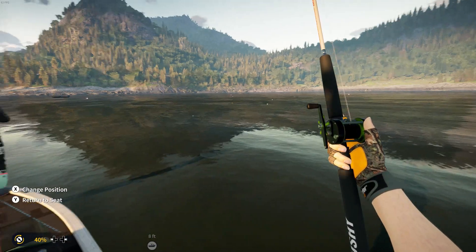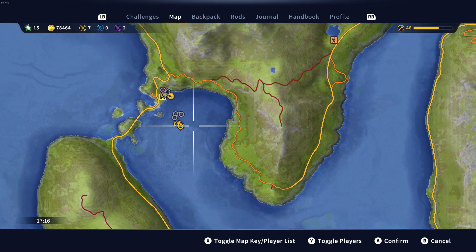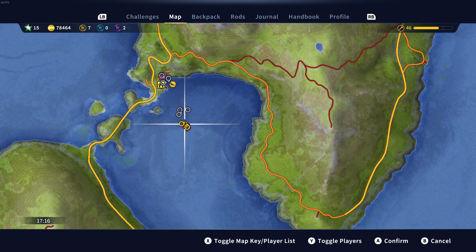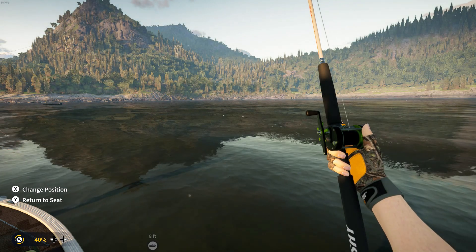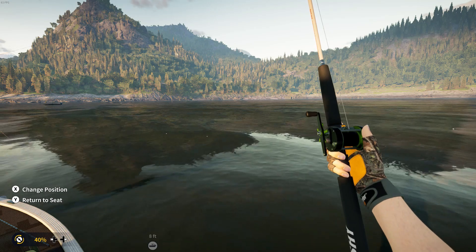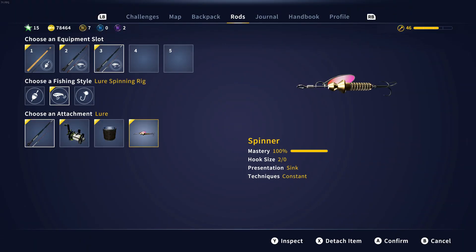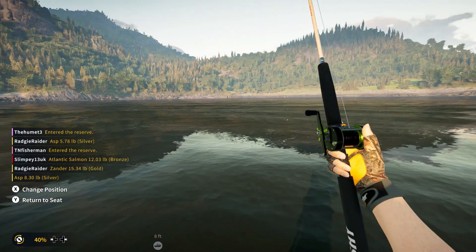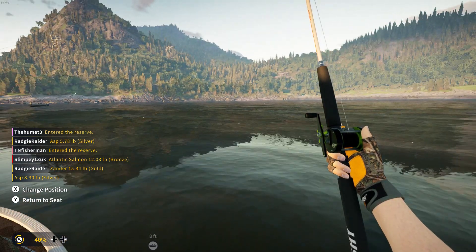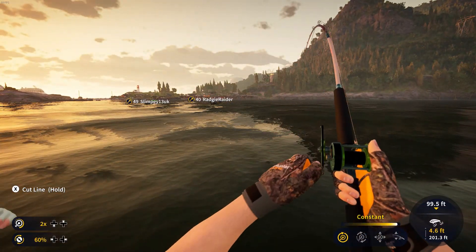All right guys, we are out here fishing for Spielfin. Right here is the location — you got the starting outpost up here. He's gonna be right in this region. We are using a two-watt spinner, and when you get out here you can spot him at times. I'm pretty sure that is him right out in front of me. There we go, we got him guys!